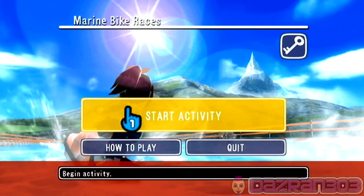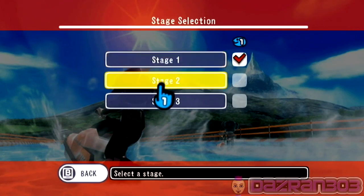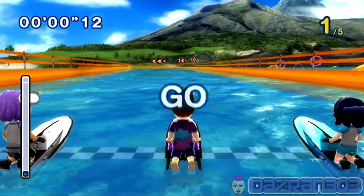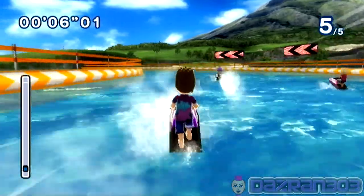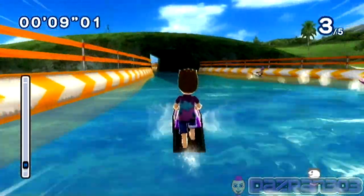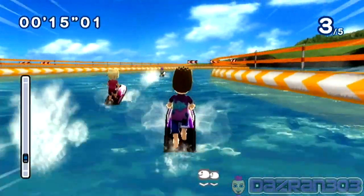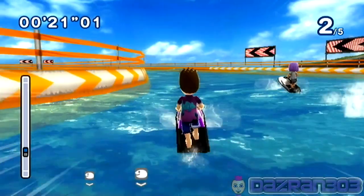Let's go and see what else we have to do besides hoop challenge. Let's go to start activity again. We have to do some sprint race and circuit race. So let's see what's in sprint race. We've done stage one. Stage two. I think all these marine bike races take place in the mystical jungle where that waterfall is. Please feel free to post a response to every game I do. This is circuit race number two of sprint race. Please feel free to do the hoop challenge if you want.